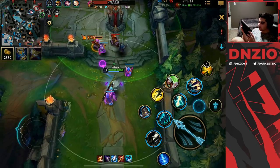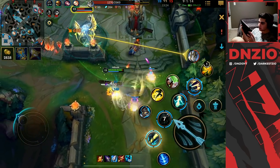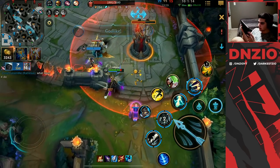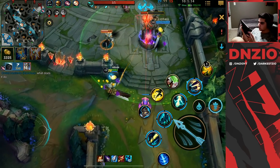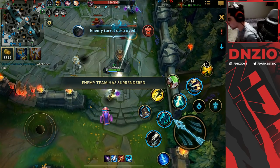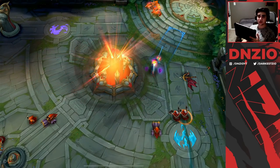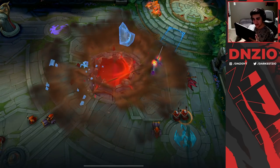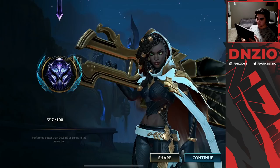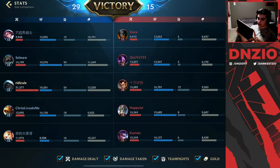You guys see that damage — Lux sniped Vayne! I just landed that on Galio — Galio's dead! You're going to see the enemy team hit surrender. I'm telling you this build is strong. It's kind of unlucky that they chose Kennen support — that's obviously not good for them — but Senna Nasus is something to definitely consider playing.